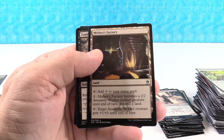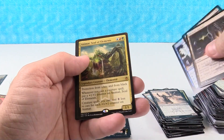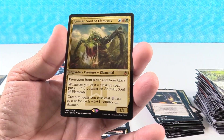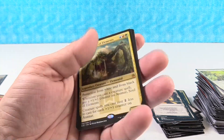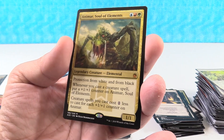We have Mishra's Factory — it's only the second one I've gotten of those. Zombify. Freed from the Real. And Animar, Soul of Elements — this is our third mythic for the box. I think this is another kind of low-value one; I think this guy is like three or four bucks. So we definitely could have done better on the mythics.